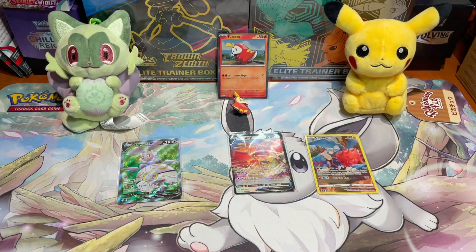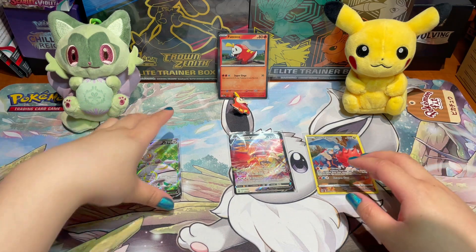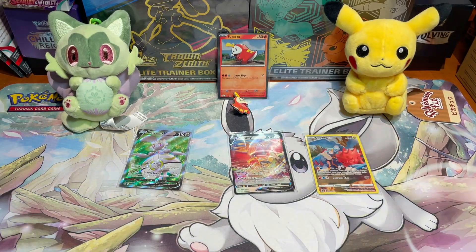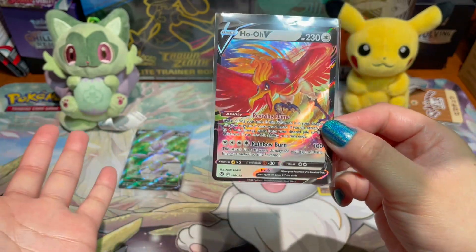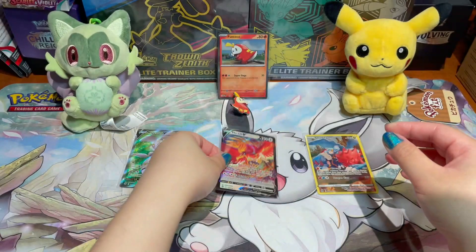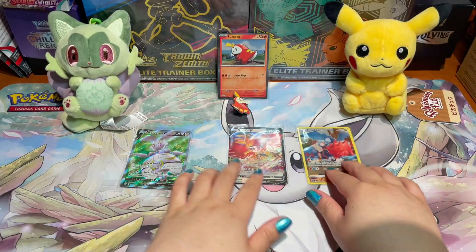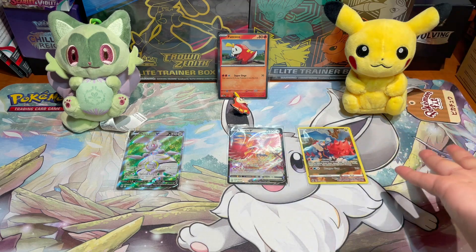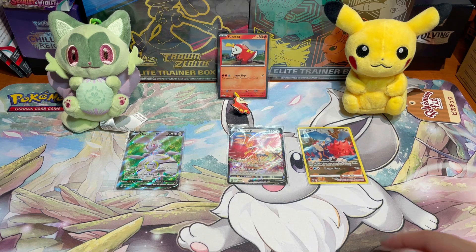Okay, let me do a quick recap. Sprigatito pulled a beautiful Magearna V full art from Silver Tempest. Pikachu got two pulls: the Ho-Oh V — a beautiful card by illustrator Akira Egawa — and the Drudegon Trainer Gallery, which is so cute. So let me know who you think won — does Sprigatito's full art beat Pikachu's two cards? Either way, the Fuecoco box is definitely the best of the three Paldea collection boxes.